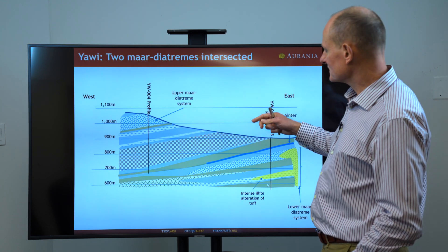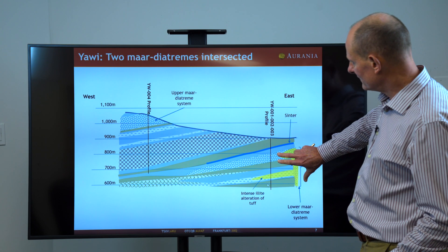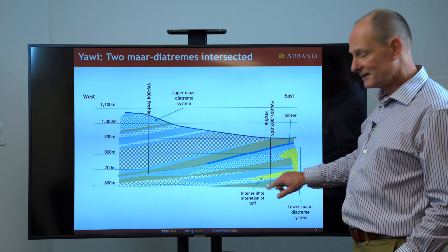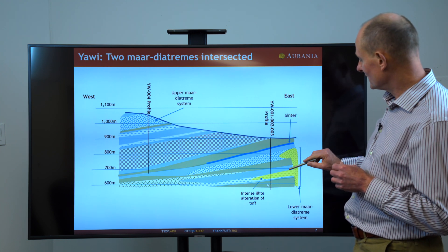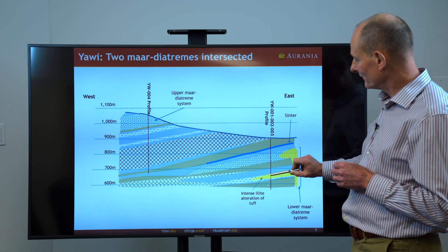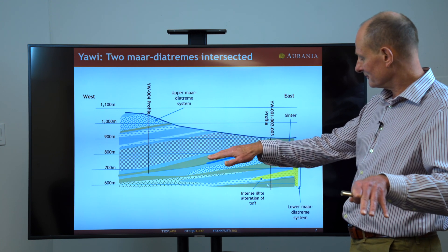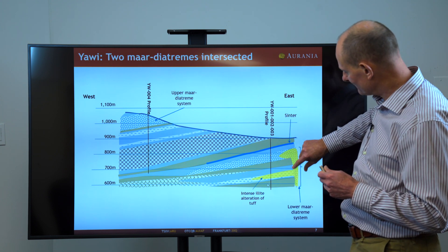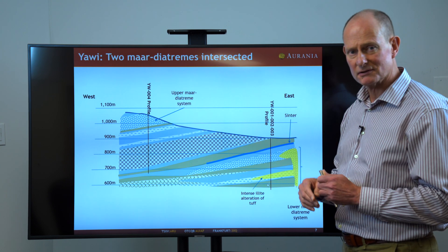Taking another vertical slice through the drill profile at Yaoi, we actually see that there are two mar diatreme systems — one located in the east and then we're seeing the edge of another one to the west. Importantly, we're starting to see intense illite alteration, which generally forms around epithermal gold deposits, in this bed cut in this profile. We see this as the base surge developed on the outside of the diatreme, and then the diatreme breccia — all those fragmental rocks sitting in the rock flour — as a vertical body cutting through the stratigraphy and flowing out onto the land surface.